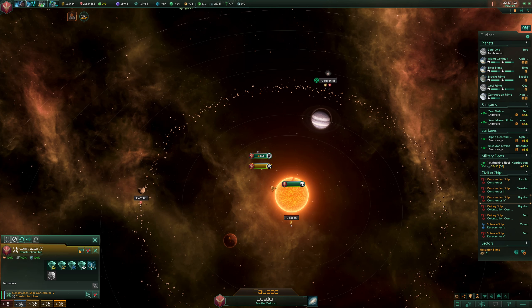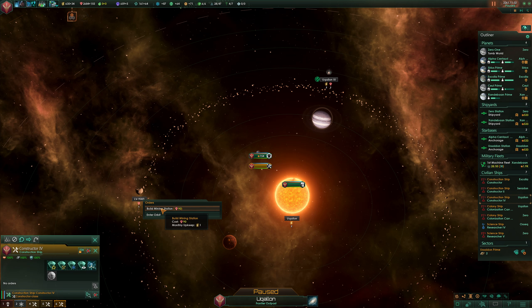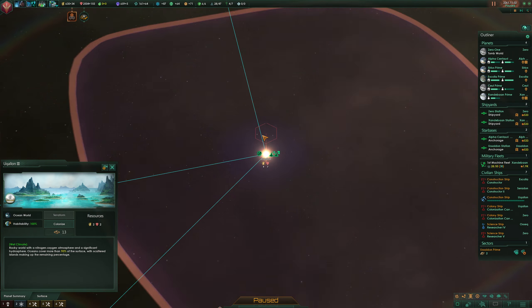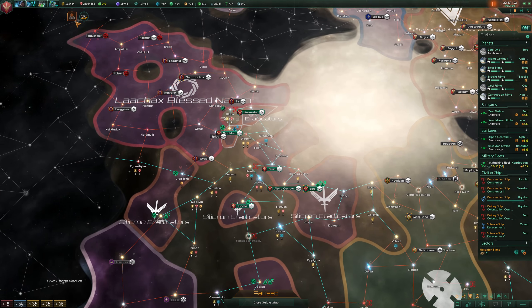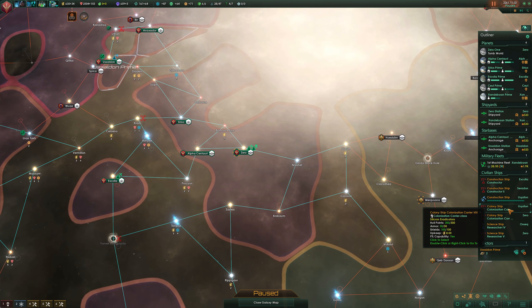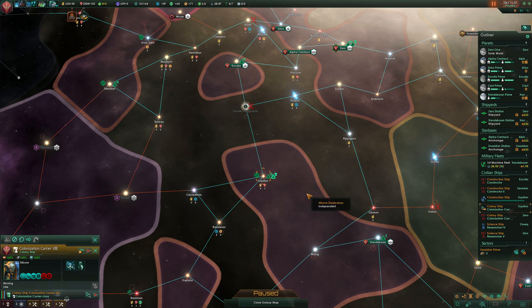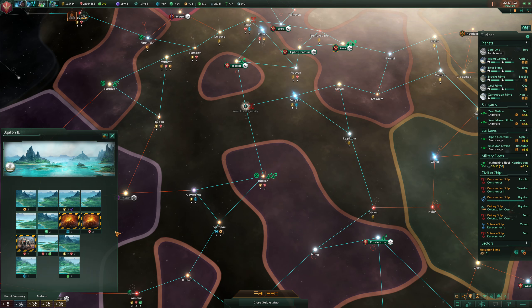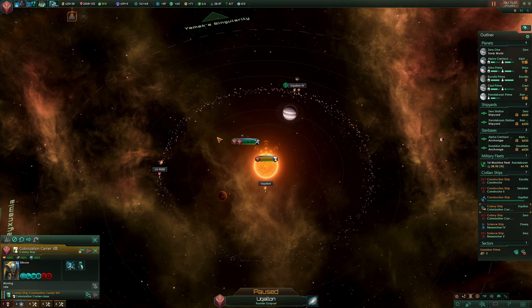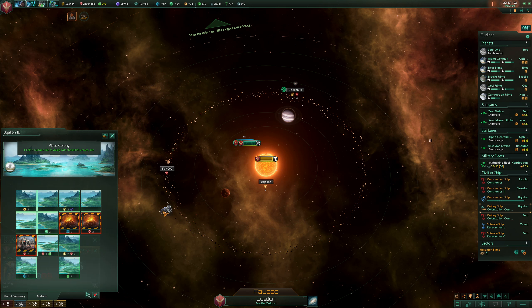This is actually brilliant because we do need all those minerals there and we do need that stuff there. Why are we not colonizing everything? And we do have an ascension perk but we'll deal with that later. Where are you colonizing? There you are - can you please colonize that and we'll put you somewhere where you'll be useful. This position really sucks, I think.